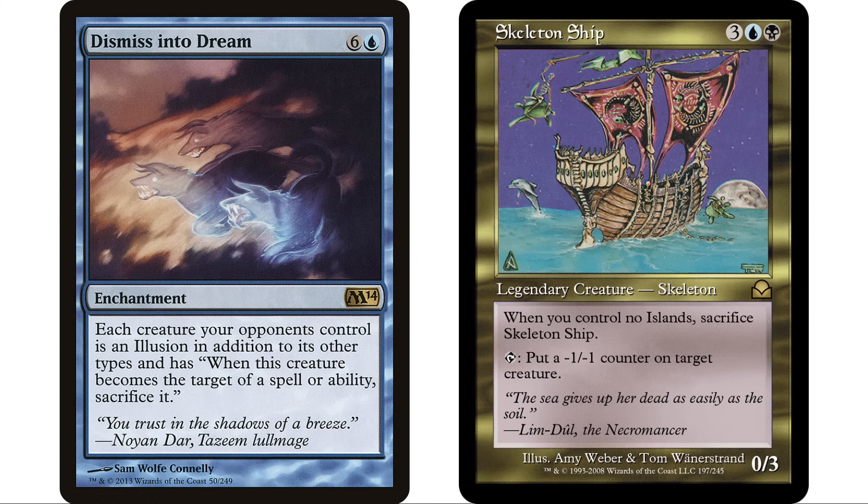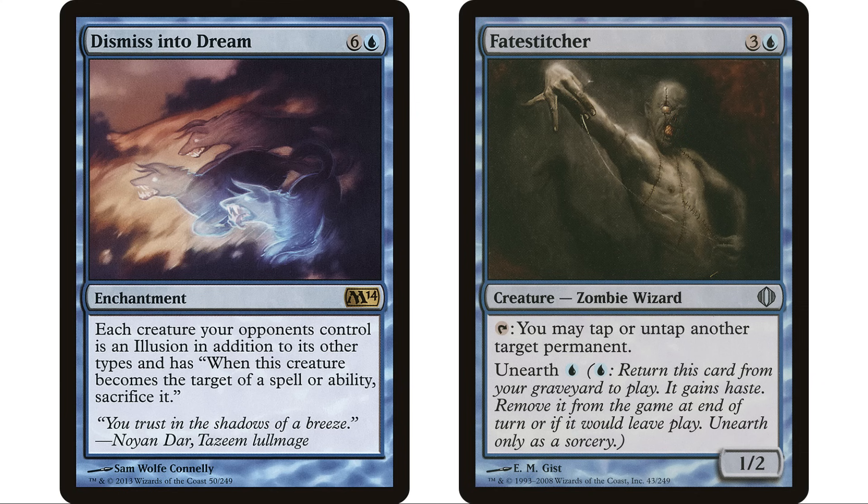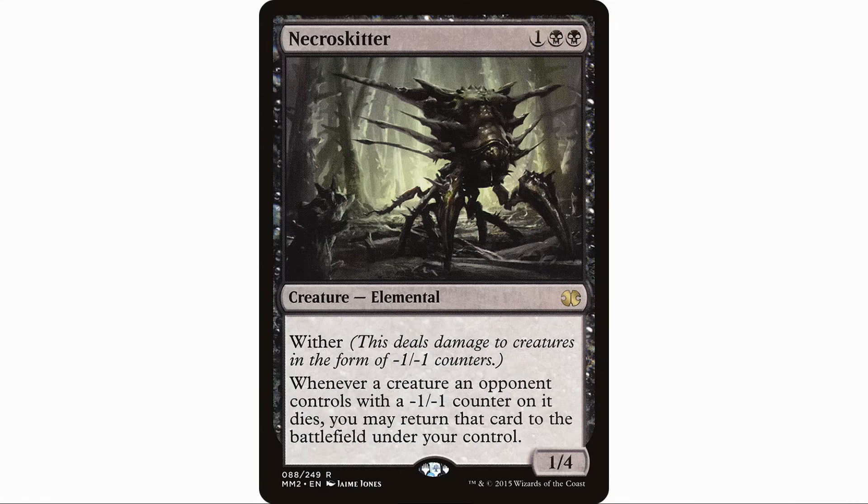Dismiss into Dream: six and a blue enchantment — each creature your opponents control is an illusion in addition to its other types, and has 'when this creature becomes the target of a spell or ability, sacrifice it.' Obviously that's why it costs seven. Now tapping our commander or tapping Fate Stitcher to target an opponent's creature just kills it. Any of our effects that can target an opponent's creature can now kill it — fantastic fit in the deck.